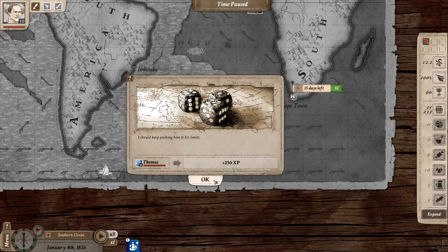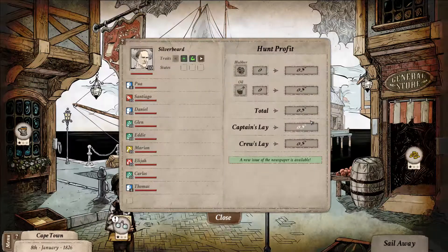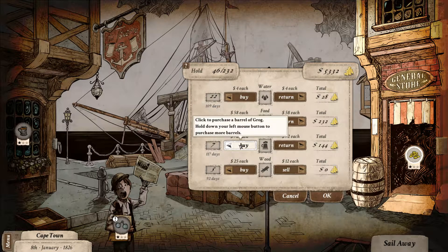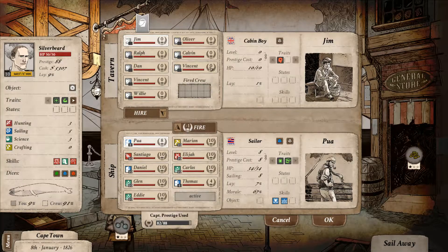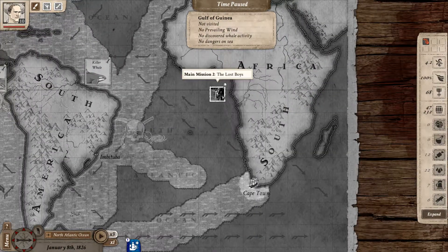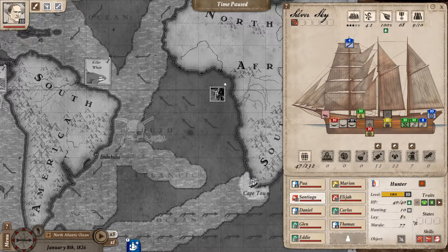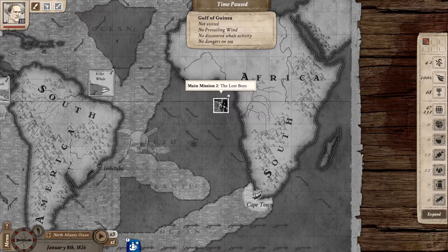We'll give him 250 experience points. Into the harbour. We've got newspapers - let's stock back up again. We've got loads of cash. There's nothing really here - it says newspapers but there's nothing in the newspapers, which is a bit of a shame. All we can hire here is cabin boys. We've got this mission here but I don't really want to do that mission until - we can enlarge us 10. We could come up and do this mission - I've got the trait now. This could go badly wrong.